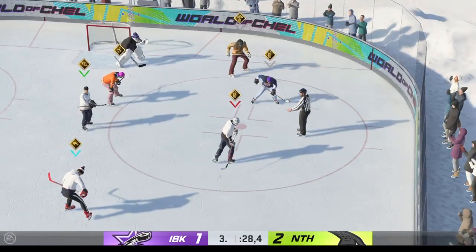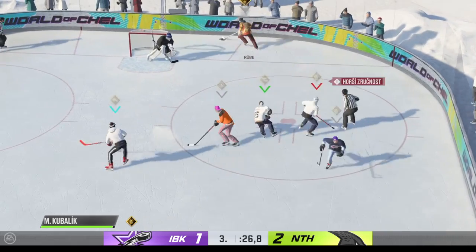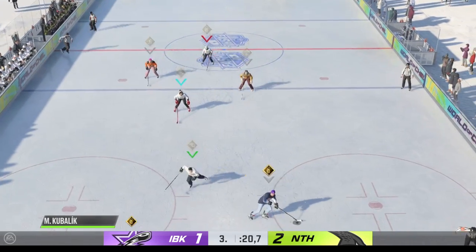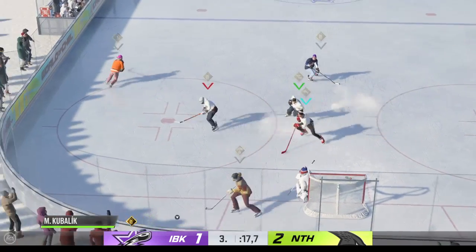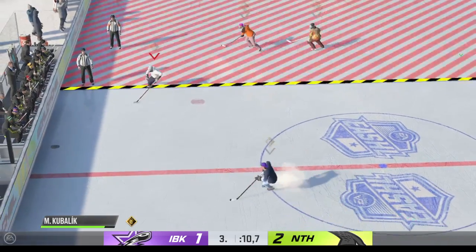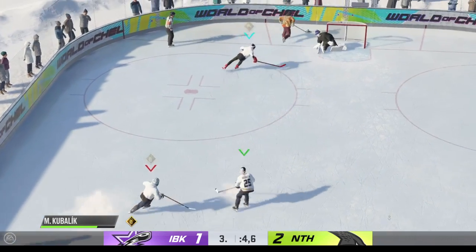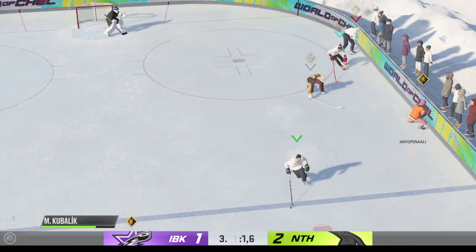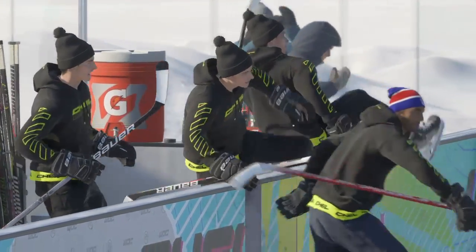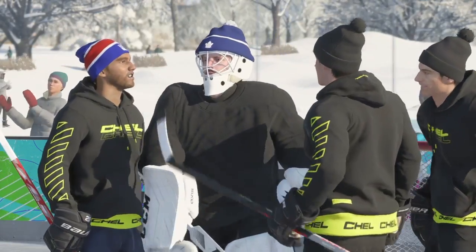A lot on the line here in this offensive zone face-off. Puck is dropped and we are back underway. All alone! On the doorstep! Denied by the glove, but the puck hops along. And that's picked off in front. Puck grabbed by Kubelik — grabs it in his own end. There's the final horn, and that'll do it here this evening. Well, before we sign things off here for tonight's action — a little drop-in style EASHL. Great game, final thoughts?